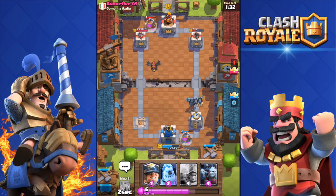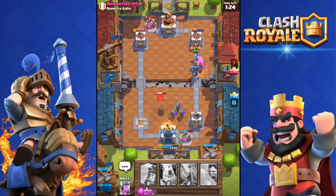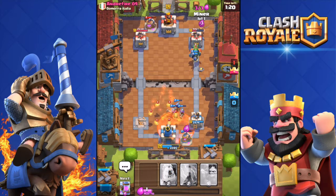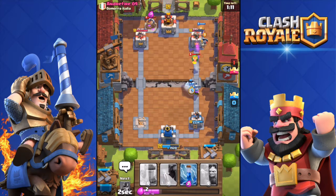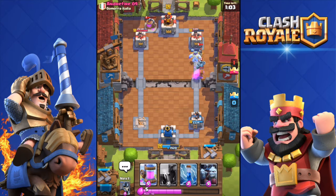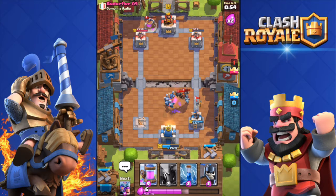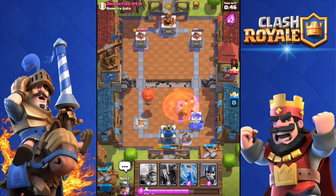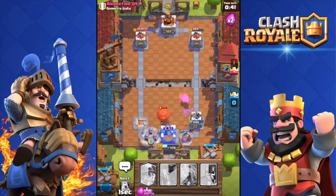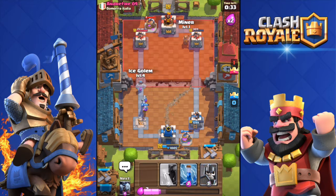He's pushing for a three crown with the Lava Hound. I throw Guards behind my Pekka but they're useless against his air troops. I throw a Miner — he uses a Poison spell. My Pekka isn't enough — he counters with Guards. His tower has 500 then 300 health, one more Musketeer shot needed. His Mega Minion goes down and I kill his Lava Hound. I deploy another collector with only 47 seconds left.